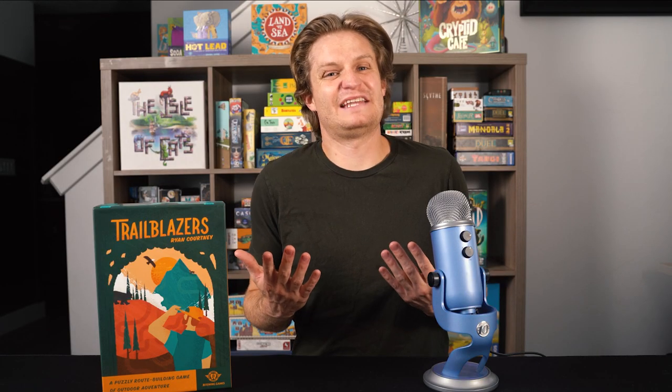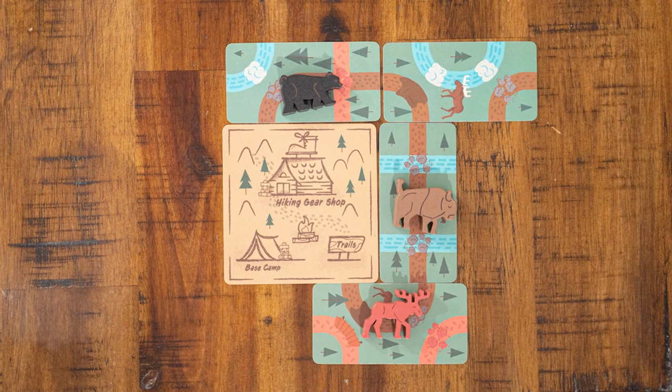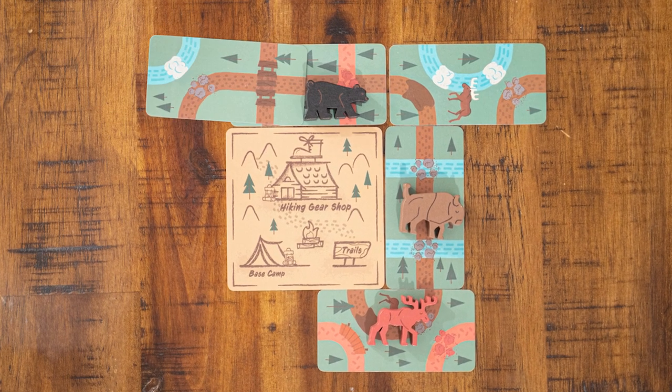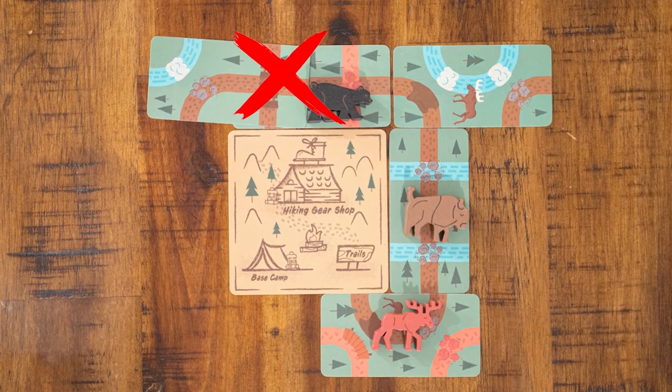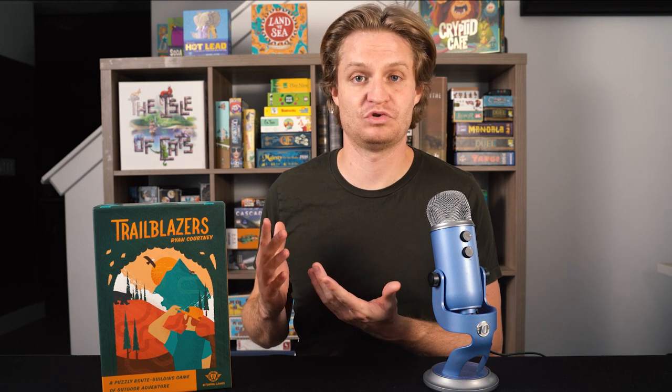Is there any reason to not place an animal? Oh yes there is. Any cards with an animal token cannot be overlapped. So if you wanted to overlap a card to extend a loop — too bad, so sad, you can't. And that's how you play the animal expansion for Trailblazers.